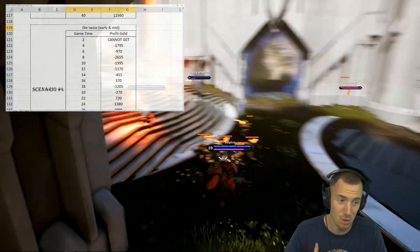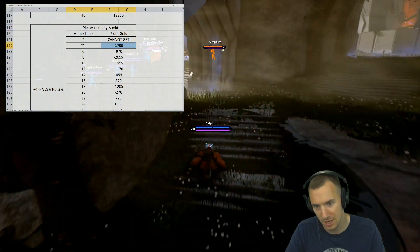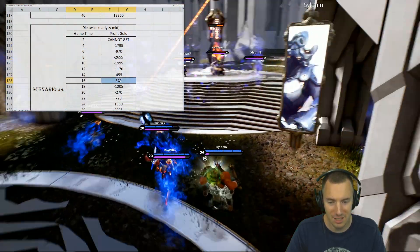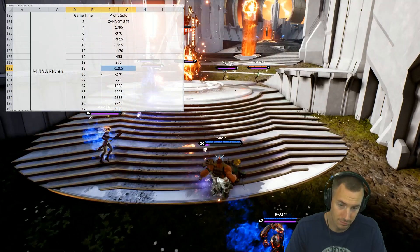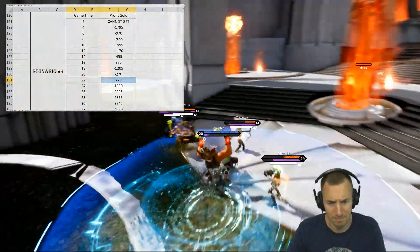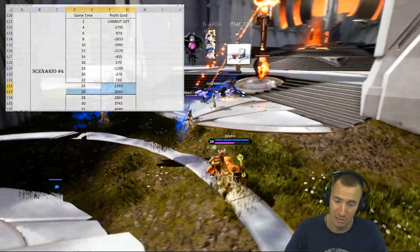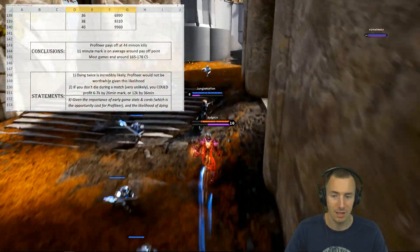Scenario four, which is honestly the most likely: you die twice — once in the early game and once in the mid game. It starts the same; you can't get it until four minutes, you die at the eight-minute mark, and by the 16-minute mark you finally pay it off and get a tiny bit of profit. Then at the 18-minute mark you die and buy it again. It only takes about four more minutes to pay it off because your creep score and farm speed is higher later in the game. By the 24–26 minute mark you're only 1300 to 2100 gold in profit.